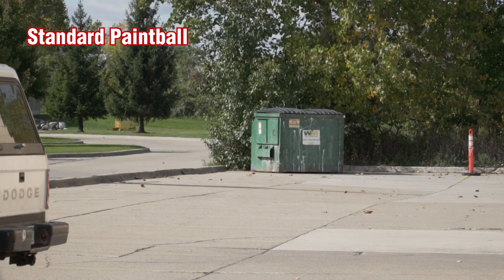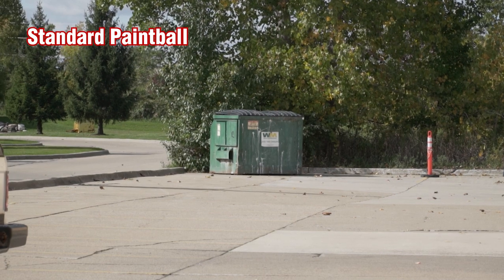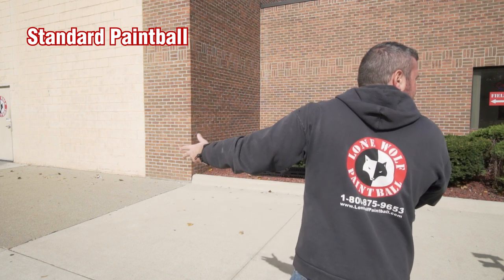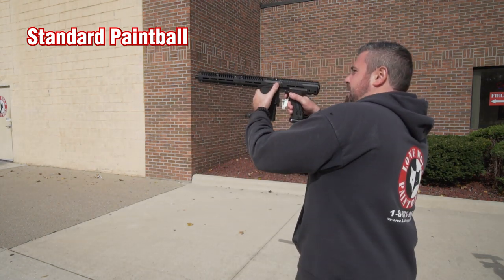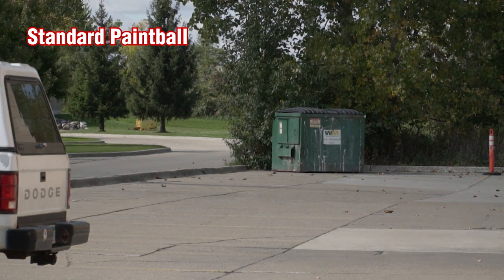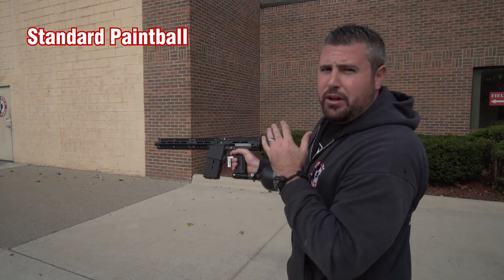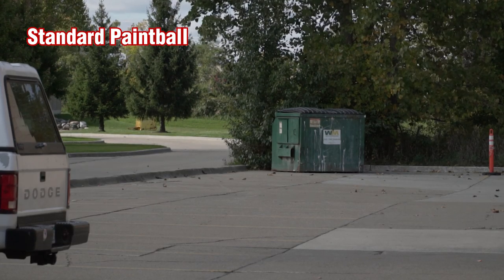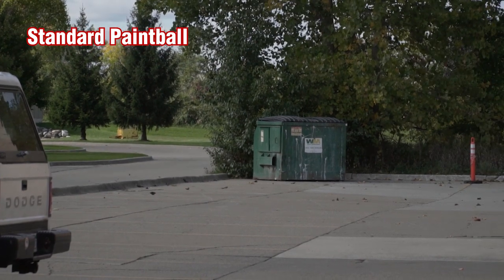Shot one — did not make it. Shot two — did not make it. Those rounds are falling about ten to fifteen feet short of the 175-foot target. Arcing it up a little — that one was just five feet short. Fresh air fill, 3,000 PSI in the tank, gun is stock out of the box from Planet Eclipse, chronographed right around 275 feet per second. That one would have just made it.